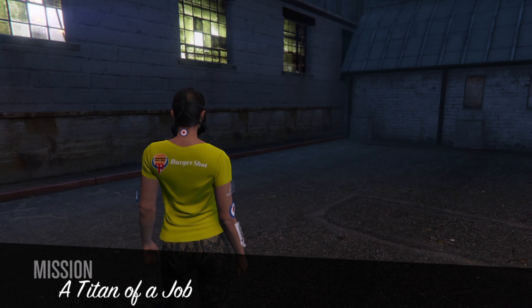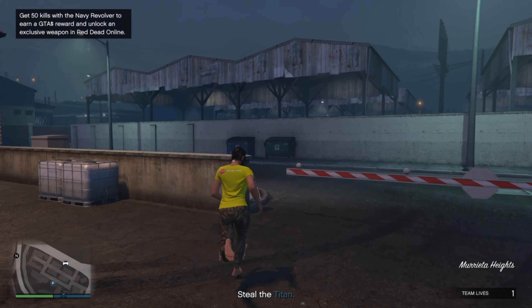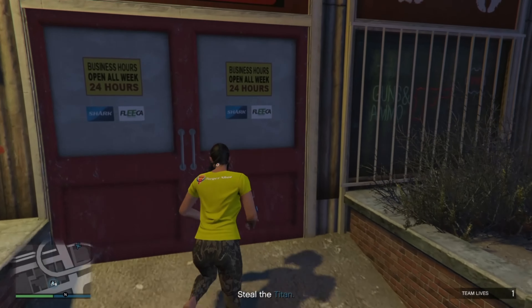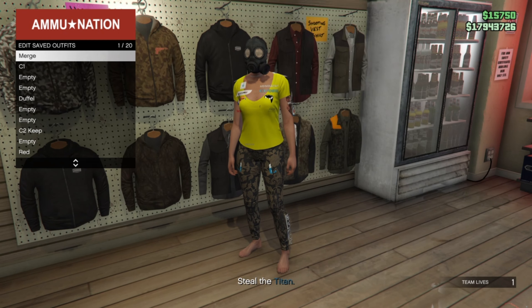Start it up — you should load in with this mask. If you load in with a different mask, you need to restart your application and do it again. Now go save it in the gun store. Once you have the ammunition, save it in slot 1 or slot 20 and put on any outfit with the belt you want.